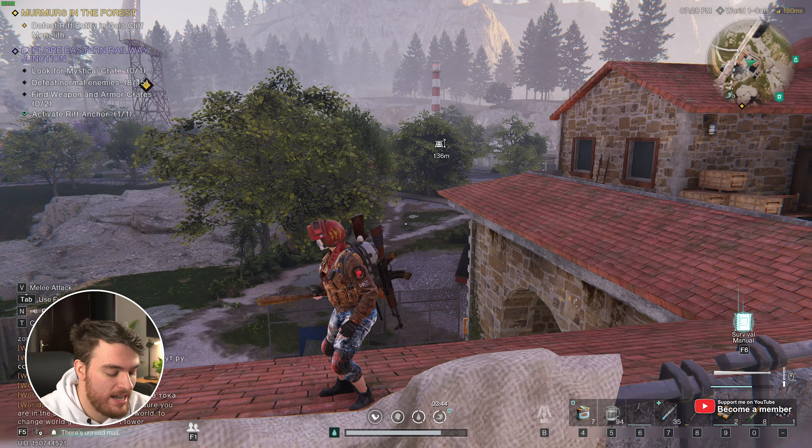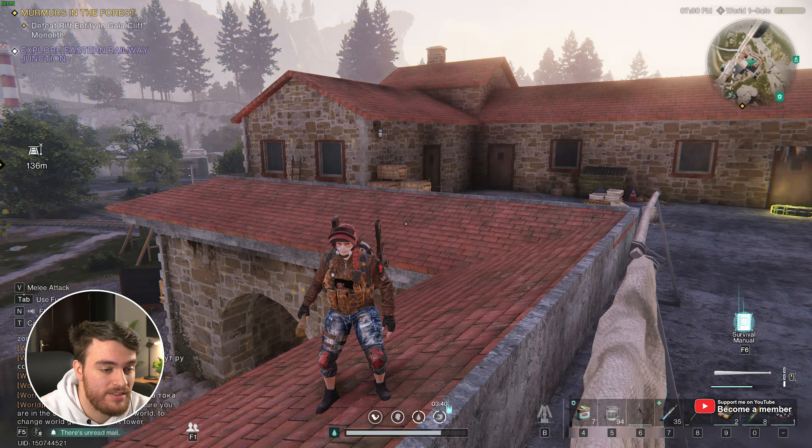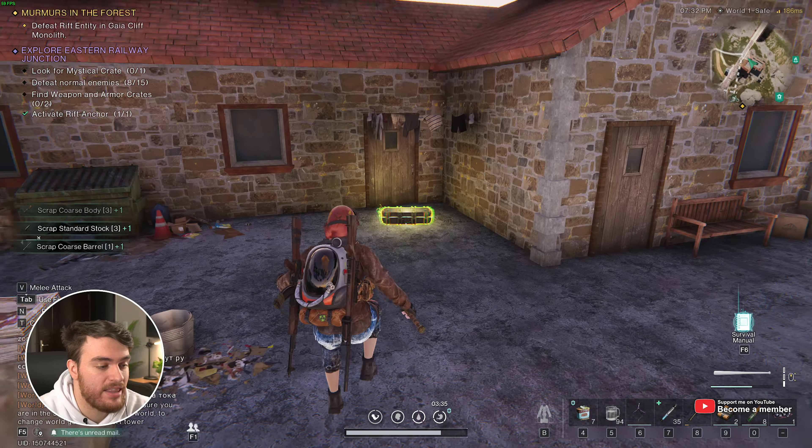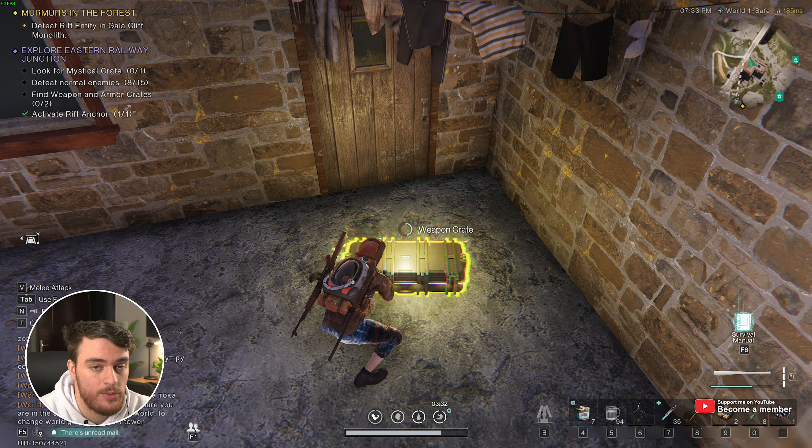In here, you'll find this building that I'm at, right over here to the northern side, where just on top of it is the first thing that we're looking for. This over here is the Weapon Crate. Looting it, here's what we get.